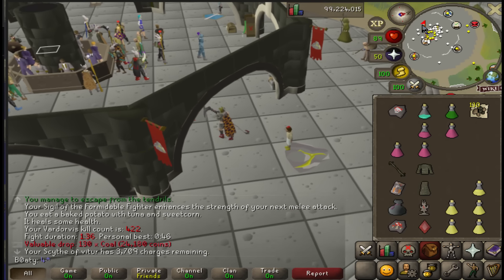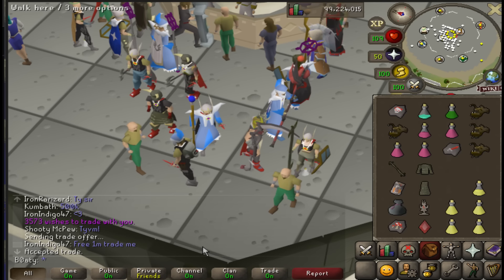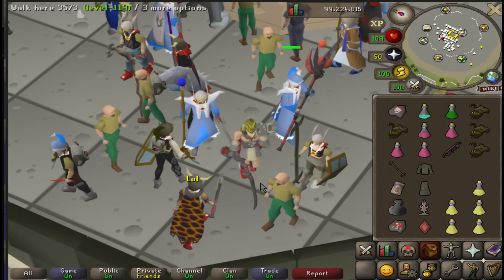The breach ends in a minute - I'm gonna watch people open trinkets. 3573 - where is he? What's his gear? Looking pretty broke. He's giving me a trinket, good luck mate. It's a big pile of garbage mate, enjoy your dark bow.